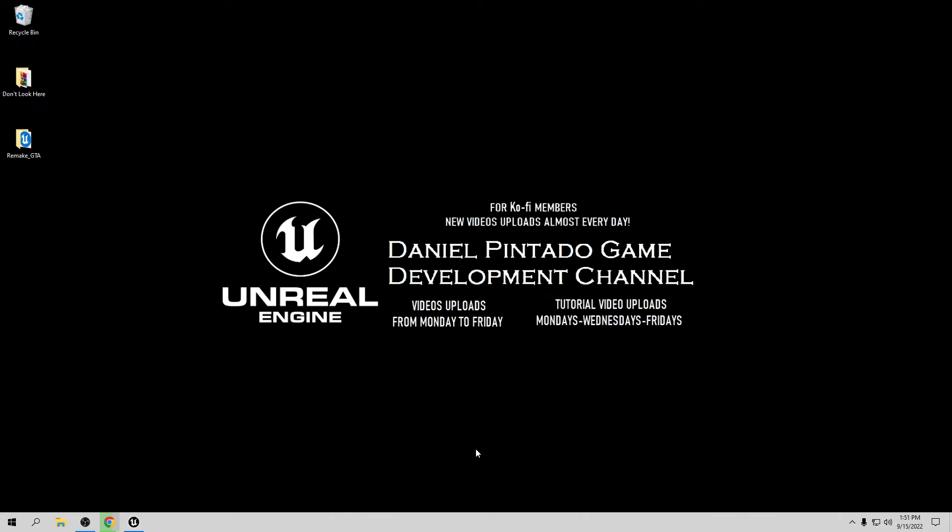Hi friends and welcome to my channel. Today we are continuing our GTA series. When aiming, we need to put the crosshair, and also we want to put the back animation that I didn't add in the last video, so I'm going to update this now.